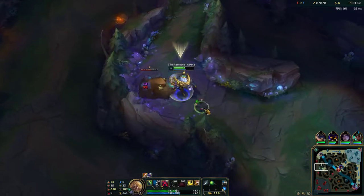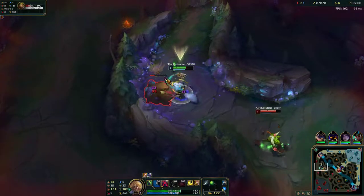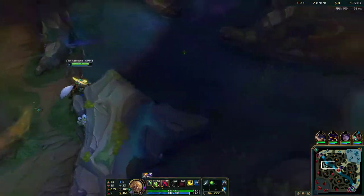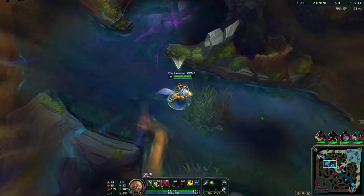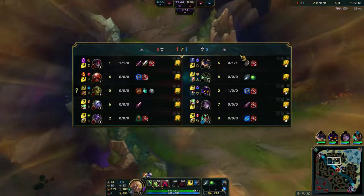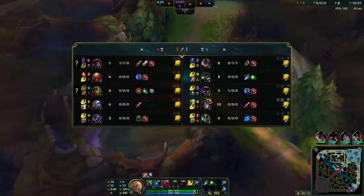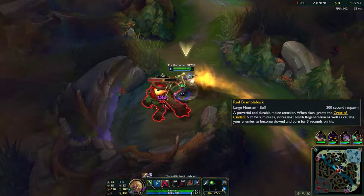Ivern's here, let's fight. He's level 1 — I would chase but I don't want to deal with it right now. That's definitely what you can do to just ruin Ivern's day: start his buff for a change. Nothing is more tilting. If he's smart, he'd actually rotate to my blue buff and try to take it while I'm doing this.